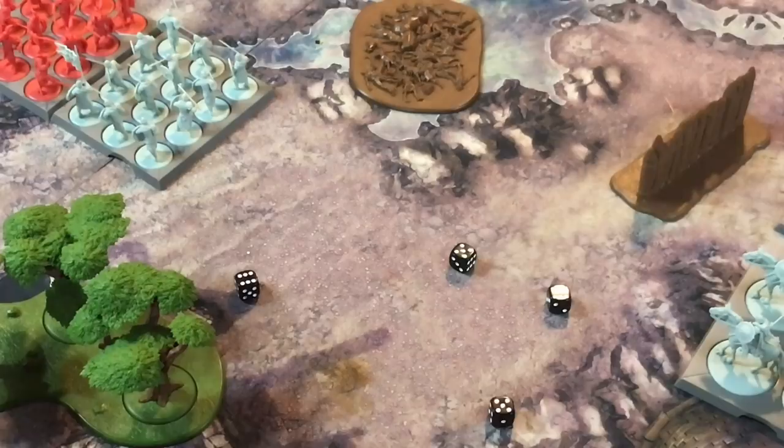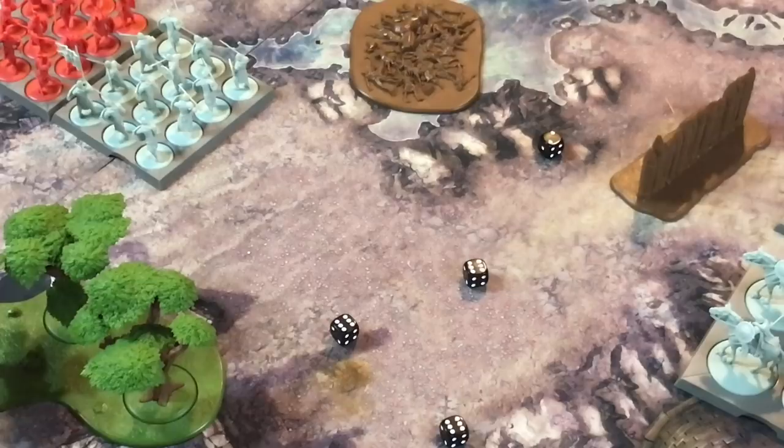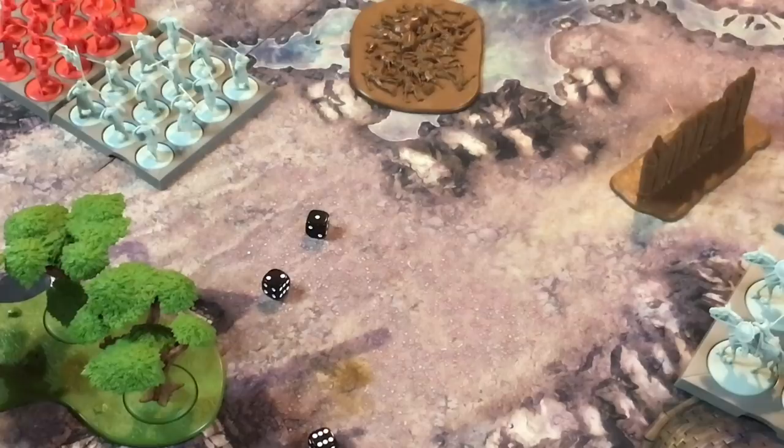Once you calculate your hits, the defender rolls defense — the shield on the bottom left corner of the card. Four-plus saves. Say four hits went through: they roll saves on four-plus. Saved three, lost one — you peel a guy off the back, representing the casualty. Anytime you're attacked you also make a panic test — the flag symbol in yellow, six-plus on two dice. For every number you fail by, that difference is a casualty. So rolling a four against a morale of six-plus means losing two extra models.